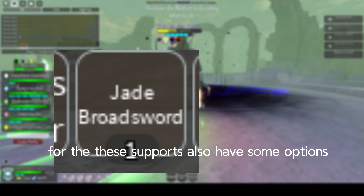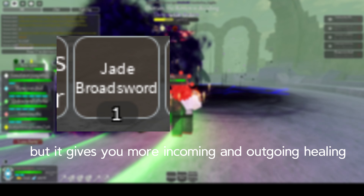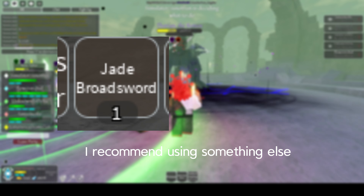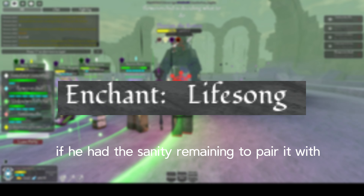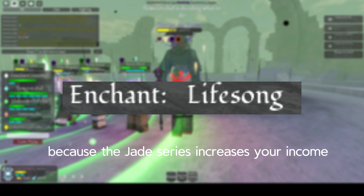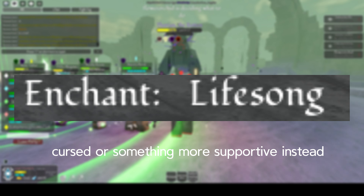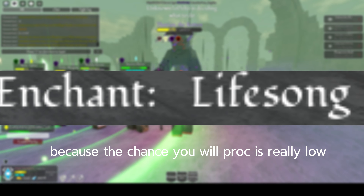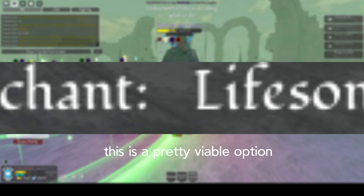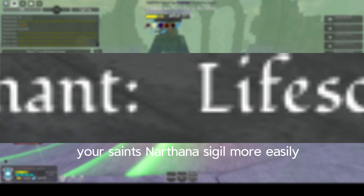These supports also have some options. First, we have the Jade series of weapons — there's no spear for this unfortunately — but it gives you more incoming and outgoing healing, though it's sometimes bugged. If you have the options to pair it with the best possible enchant, you'd go Lifesong, because the Jade series increases incoming healing and so does Lifesong when you proc it. I do recommend running Inferno or Cursed instead, because the chance to proc Lifesong is really low. But if you want to regenerate more per turn, it's a viable option and can also help trigger your Saint's Narthana Sigil more easily.